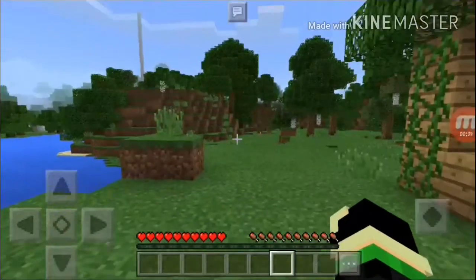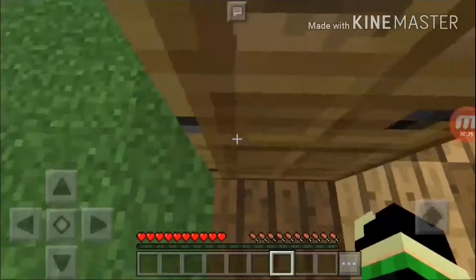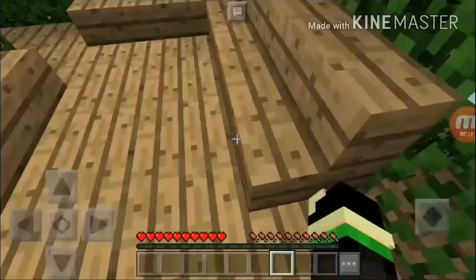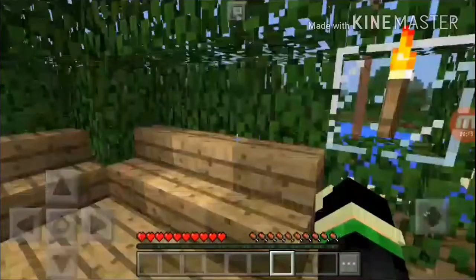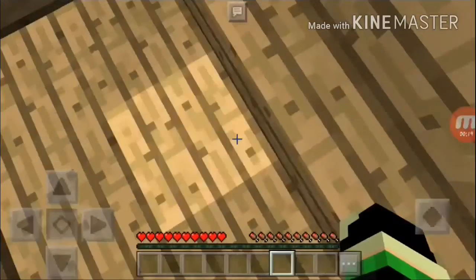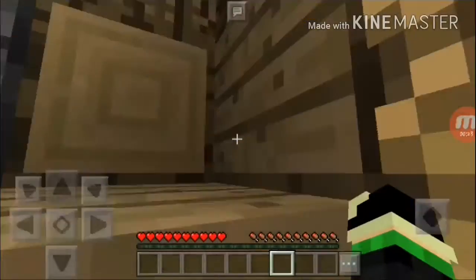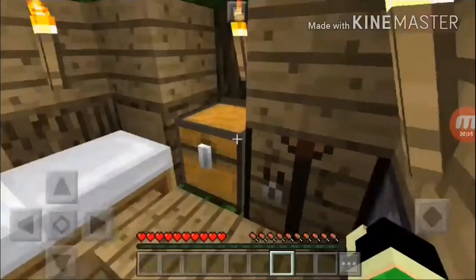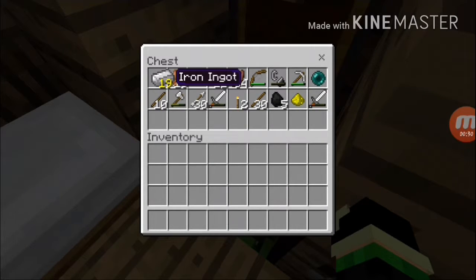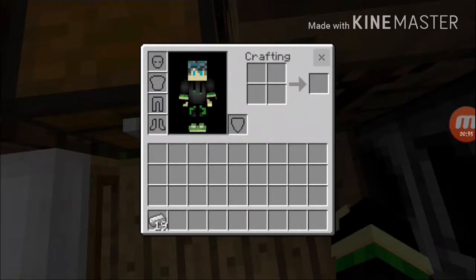Let's get inside our house, close the door, and climb up this ladder. There is my little sitting area guys — it's so relaxing in here. Let's get up to our base. Here is our lower base. We got 19 iron ingots — but we don't need iron ingots.